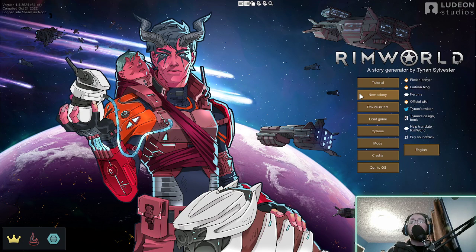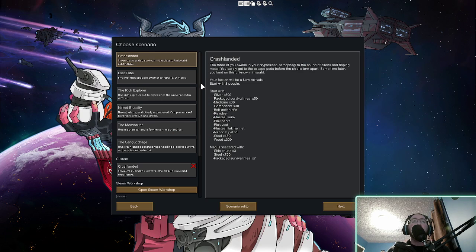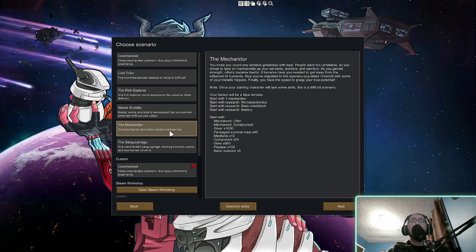Alright ladies and gentlemen, this is gonna be a straight brand new playthrough of RimWorld Biotech. The mechanoid backstory: you can only achieve greatness with help, but people were too unreliable so you chose to take on mechanoids as your servants, workers, and warriors. As you gained strength others became fearful, and now you've migrated to this sparsely populated RimWorld with your metallic helpers to finally grasp your true potential. Let's give it a go.